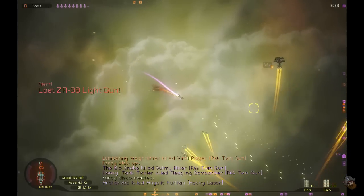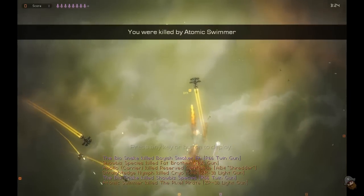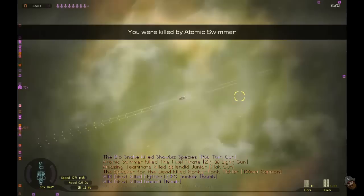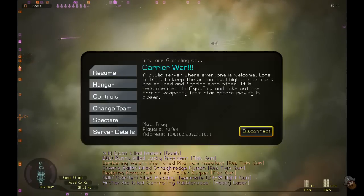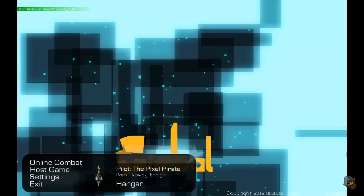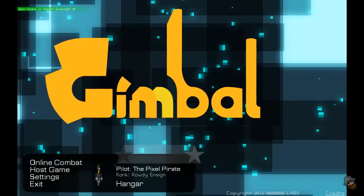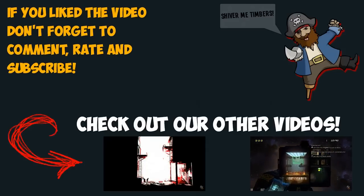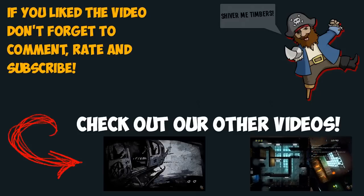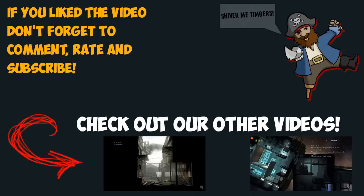That's that guy I killed before — let's see if we can't kill him again. Anyway, that is the long and short of Gimble. You can change your ship on the fly, which is pretty handy. The game is on Steam Greenlight, so if you like this style of game please go and vote for it. If you buy the game you will get a Steam key if it passes Greenlight. Thanks everyone for watching and don't forget to follow us on Facebook and Twitter. We'll see you next time. Shiver me timbers!